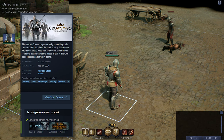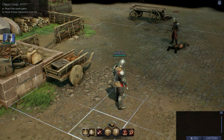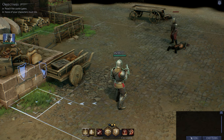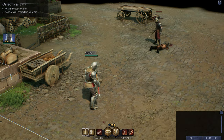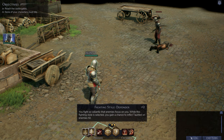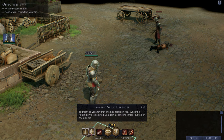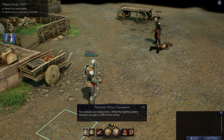As I mentioned, it does remind me of a medieval XCOM. We've got our grid-based combat and cover too — over here we've got full cover and half cover, which should seem familiar. For our knight, we've got two fighting styles: Defender, where I can taunt someone whenever I attack them, and Champion, where I deal more damage.